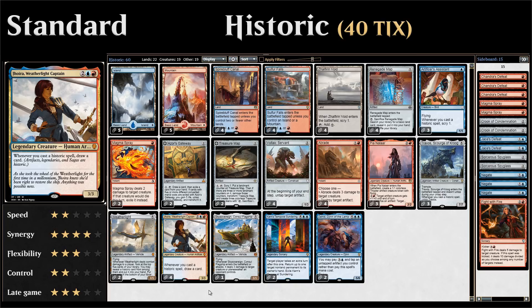We've got four copies of Jhoira, Weatherlight Captain — a 4-mana 3/3 legendary creature that says whenever you cast a historic spell, draw a card. Historic spells include artifacts, legendaries (both creatures and planeswalkers), and sagas. They will all draw us a card when we cast them with a Jhoira in play, and we've got plenty of other historic synergies in the deck.